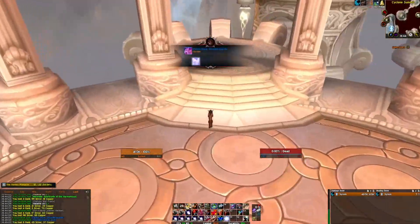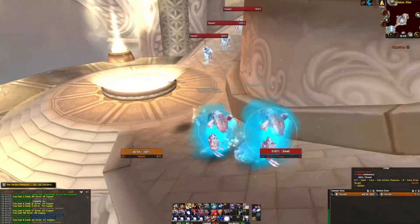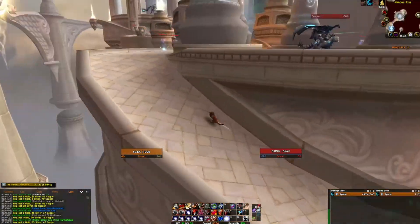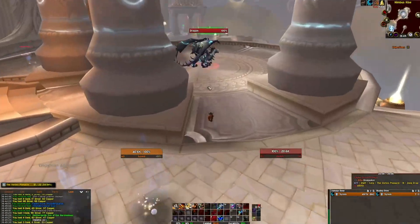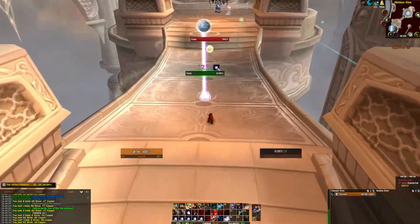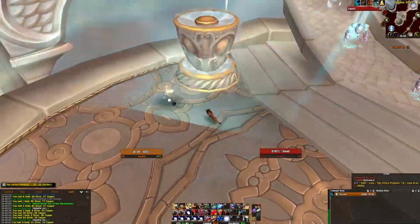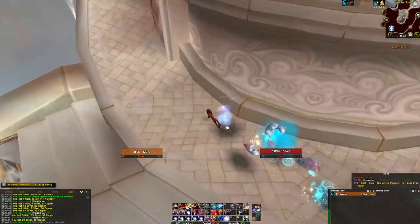The Vortex Pinnacle is located in southern Uldum and we are running it on normal difficulty. Clear all the mobs until the second boss and then jump off the platform to get teleported back to the beginning. 10 runs will take you around 25 minutes. The item we are looking for is Volatile Air, and you can get around 350 of them in 10 runs on top of items which are mostly raw gold.